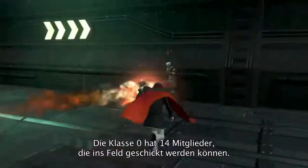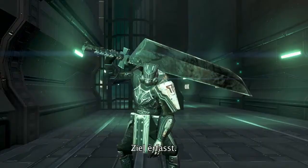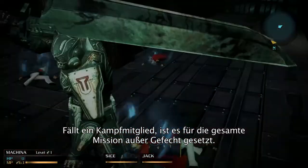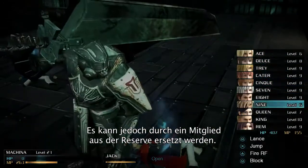Class Zero has 14 members that can be called upon in battle. When one is defeated, he or she remains out of commission for the rest of the operation. However, the fallen squad member can be replaced by another Cadet from the Reserves.